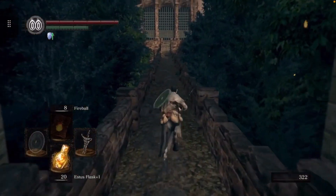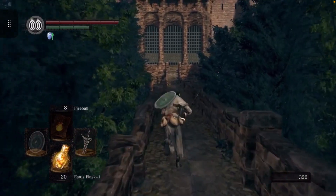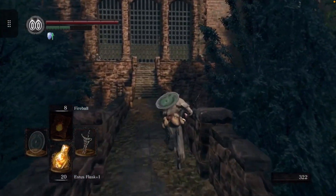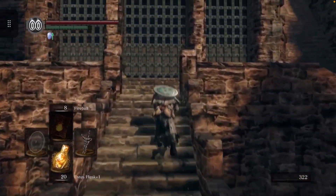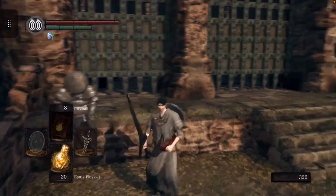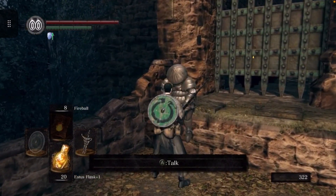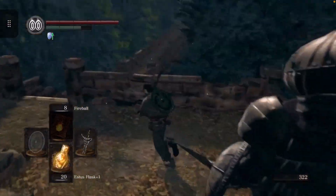Hey guys, this is Trex Gameaholic. Today I'm going to be showing you how to get the Speckled Stoneplate Ring. This ring is actually fantastic — it boosts magic, fire, and lightning defense by 30 points, which is about a three percent damage reduction from all magic damage in the game. You get it from a ring, and this ring is only acquirable from beating this guy right here.